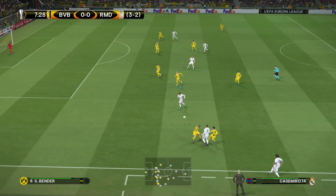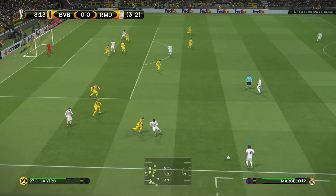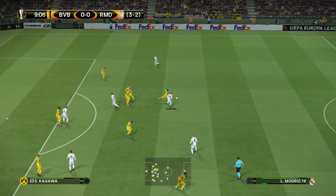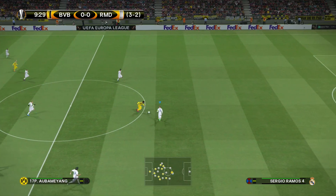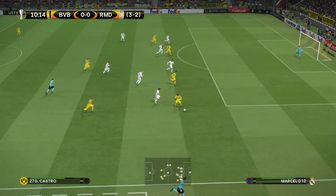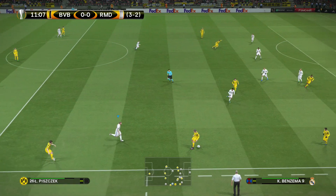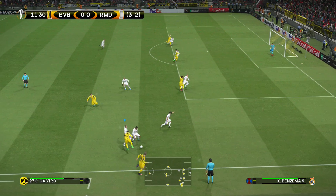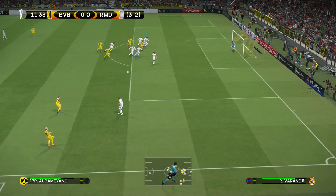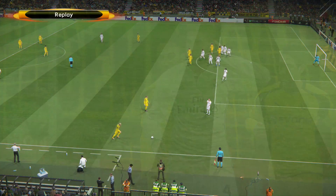Ronaldo finds Casemiro, a bit too slow, back to Ronaldo. Casemiro plays it back to Marcelo, Kroos, Modric, Bale — loses it. They are able to find Aubameyang, a very dynamic and explosive forward. Marcelo's able to cut it out, but unfortunately they're pressuring high, which pushes our defensive line even further back. Aubameyang already threatening.